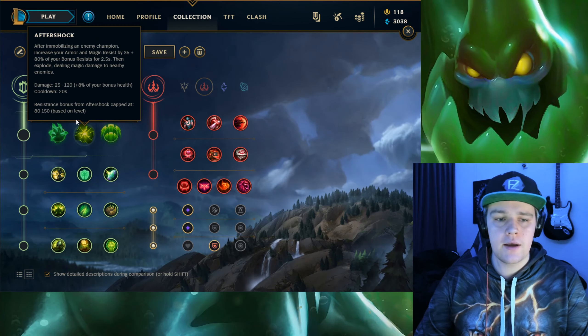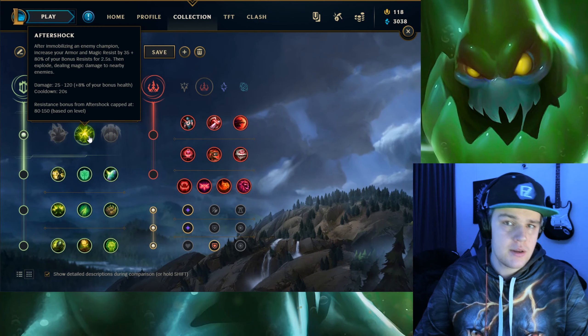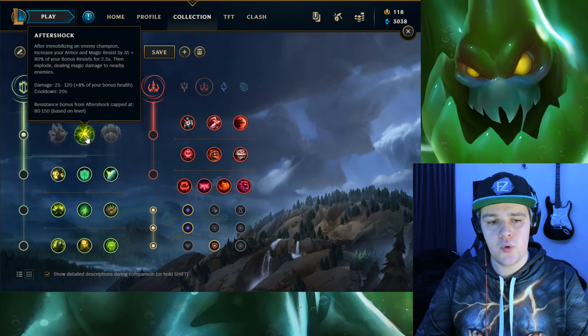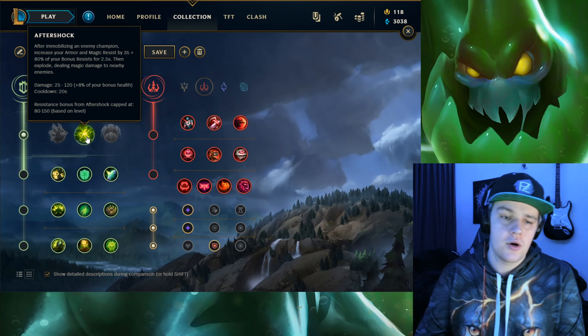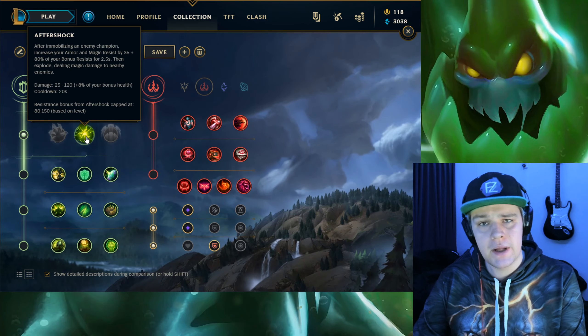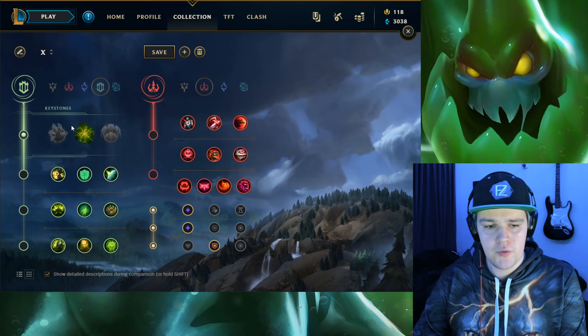The runes for Zac - the main choice obviously here is Aftershock. Zac is a very health-based and tanky champion. You can easily proc Aftershock because he has a lot of CC in his kit. So this is just going to be very good for survivability and a little bit for damage as well. This is by far the best rune you can get.